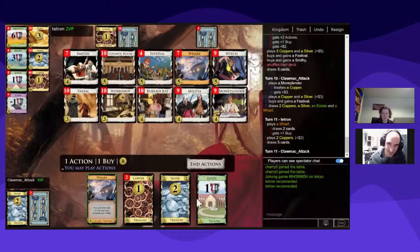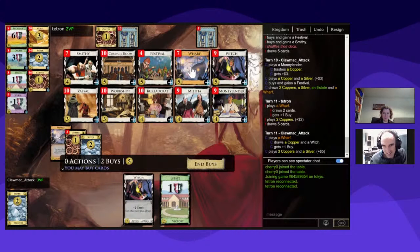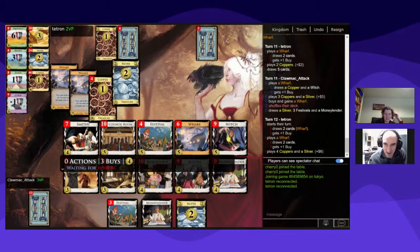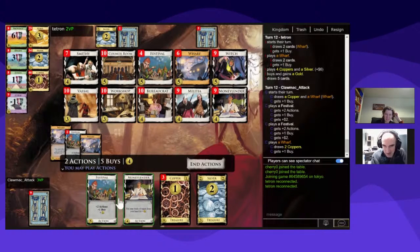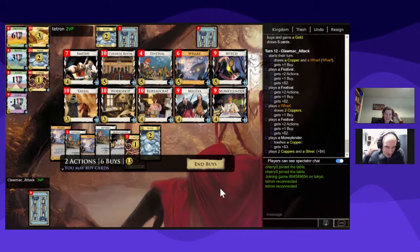Unfortunately I can't play my Witch. I'm behind in Wharfs and well behind in Smithies. I'm just going to buy Gold and go for a different strategy — switch forces. I was hoping to get a card engine going but the Witch is going to start hitting me too fast, and this cycle isn't going to hit. My Festivals are working like a Silver at best.